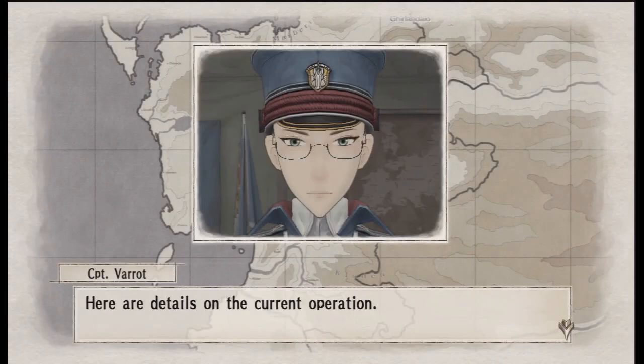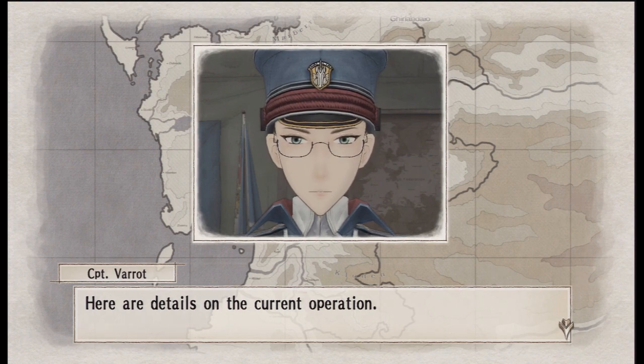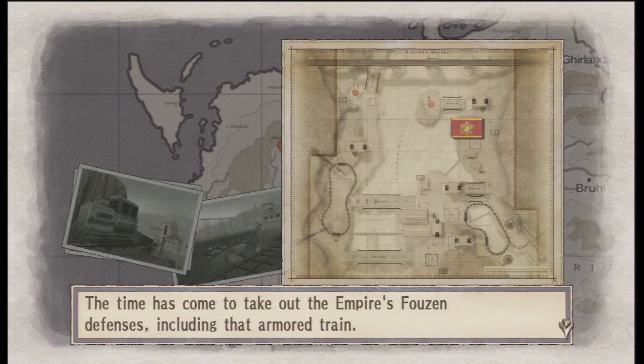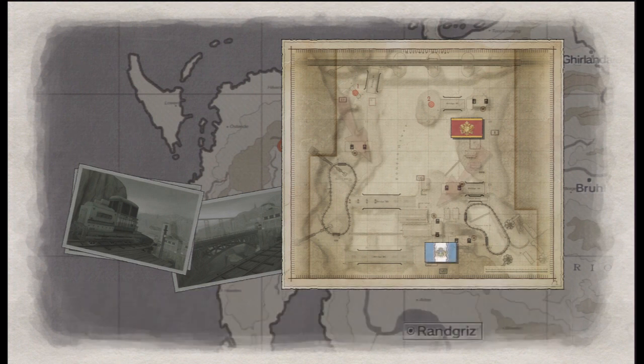I haven't done this for about a week and a bit. I did a brief run-through and wrote some notes on how to do it myself about last week sometime, so hopefully it still goes well! Here are the details on the current operation. Your squad will advance north from an entry point at the south end of the city.